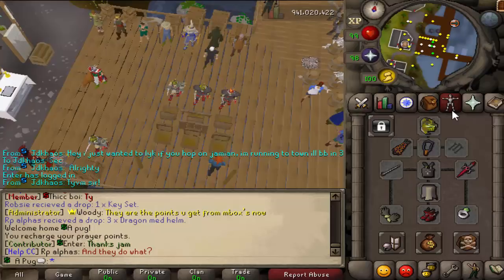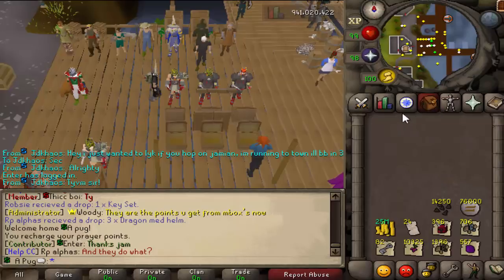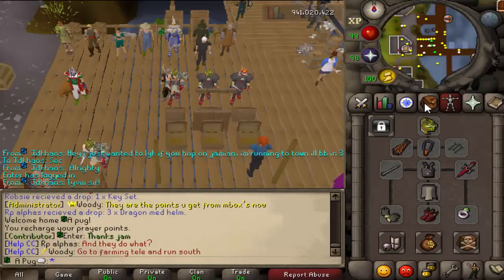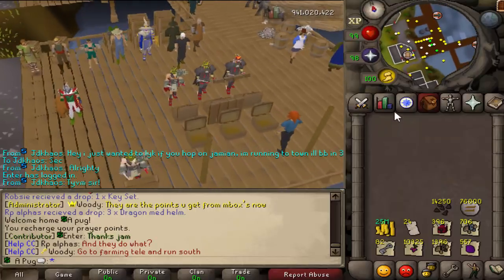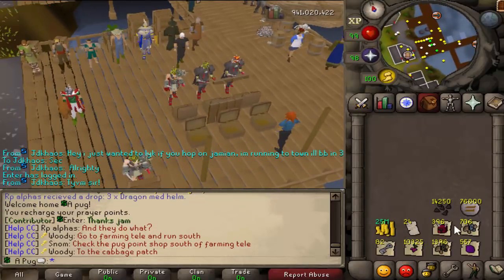All you really need is pray melee. The superior creature can hit through prayer. So what I bring is an SGS and then I bring two food. Whatever gear you use is pretty simple — just your classic melee gear. So let's look at the big drops, the notable stuff. The stackable stuff is in my inventory.